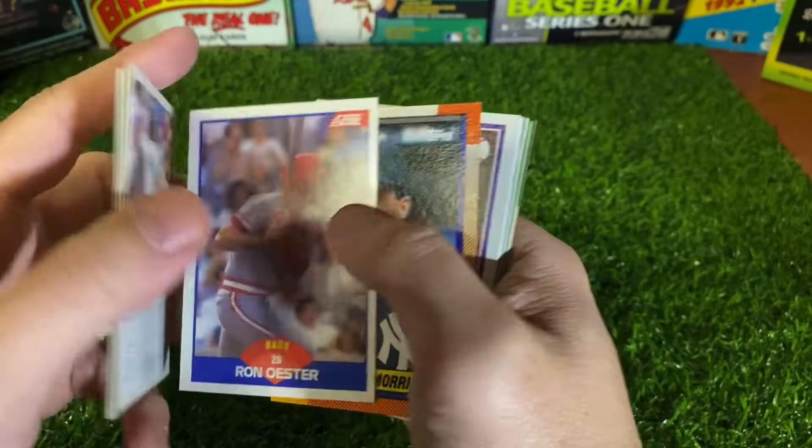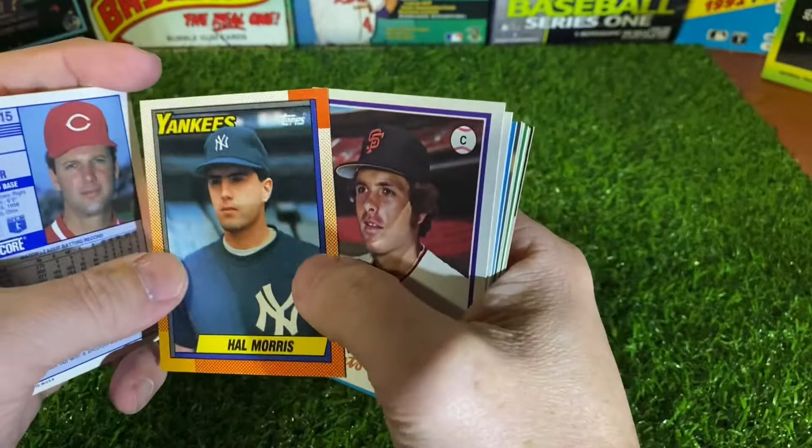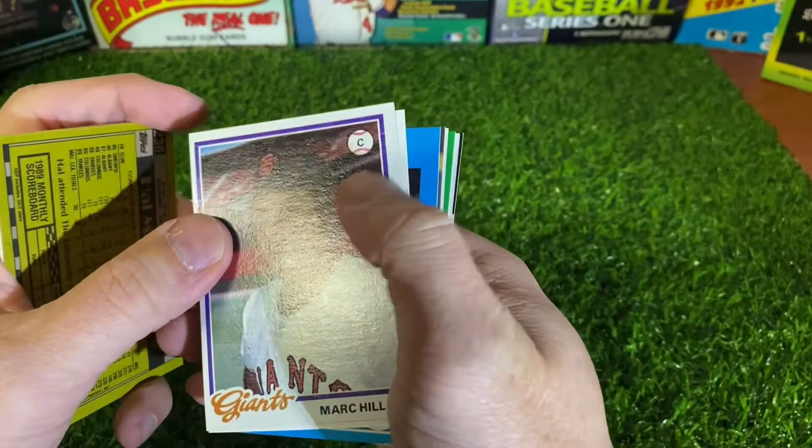Jesse Barfield from 92 Fleer. 89 Score. Sam Horn rookie from 90 Upper Deck. I think that's 90 Topps Update — traded, whatever you want to call it. It was actually with the Reds but this one is his base card. 78 Topps — Mark Hill.